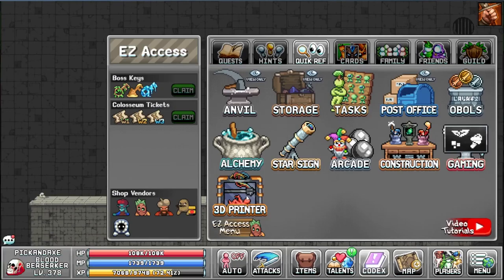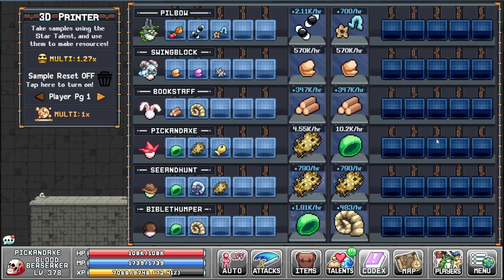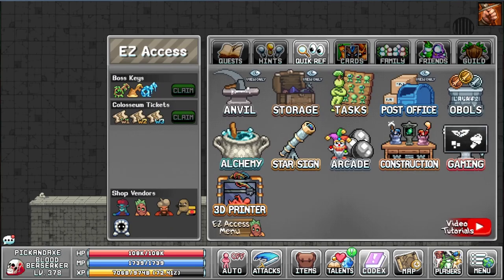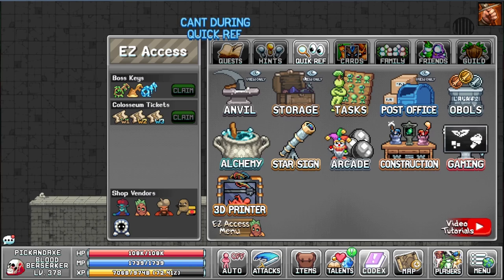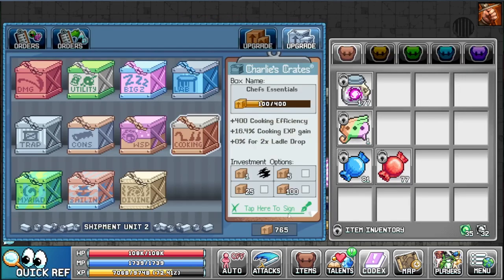Here's the 3D printer in quickref — there's plenty of new stuff. Now you can have all the resources on pretty much one character. If you need something, you can switch to it. There's a view-only mode too — it shows what you can and cannot do. For example, I can't craft or upgrade anything here.